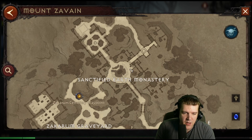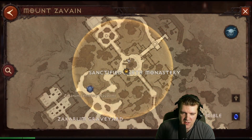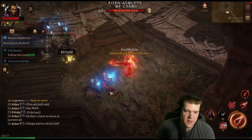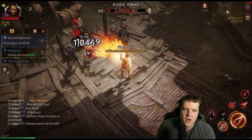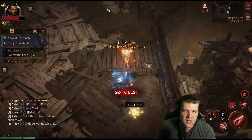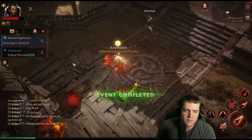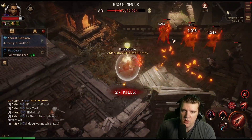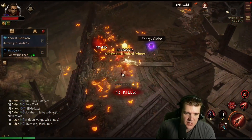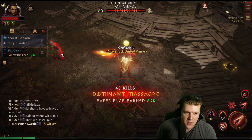Next we're going to the Sanctified Earth Monastery in Mount Savane, and this one is very straightforward — you're literally just running around in a counterclockwise circle. There's a ton of spawns here, and it's easily one of my favorite spots. Everyone knows exactly what to do; you can't screw it up. Sometimes in Realm of Damnation people run the other way or quests get in the way, whereas here you get good shrines all throughout. Definitely don't take the quest up here — it'll just lead you away. It's just very straightforward with a ton of camps.